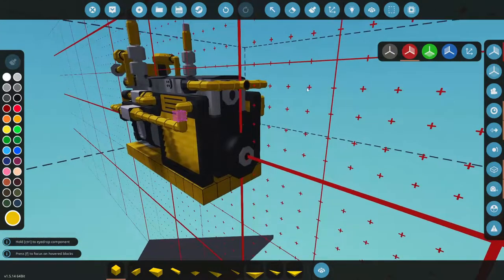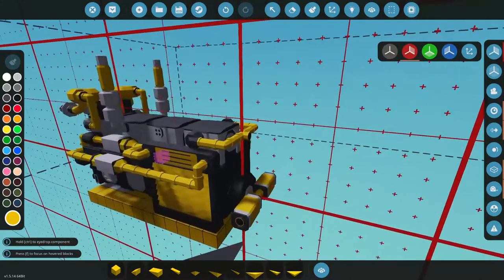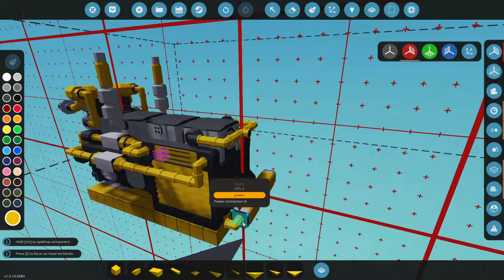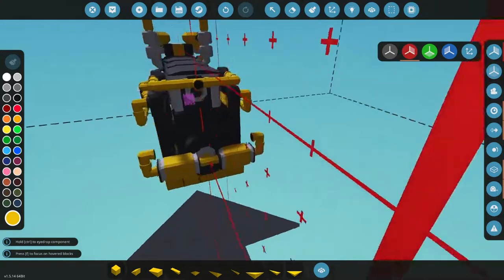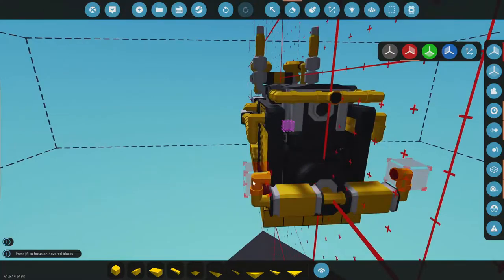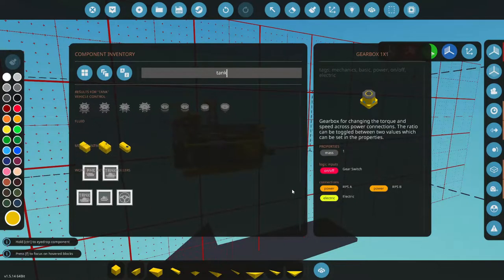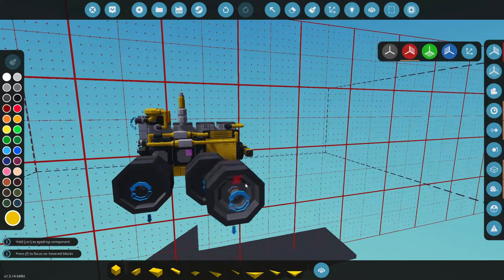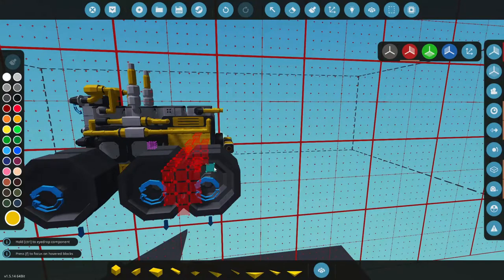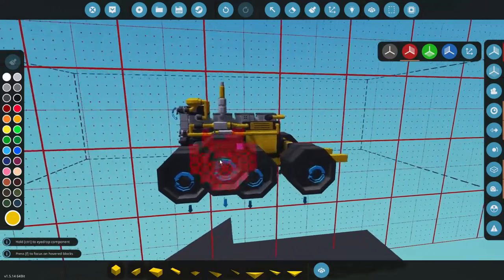I'm going to need to separate the power — that power is going to need to go into two clutches at least. Easy enough. Let's take that power back up and get some gearboxes — we'll just use the small ones. Let's think about what we're going to put on here. Should we do tank treads? Let's do tank treads. These big boys will look good on here. We'll need to build ourselves a frame here to start working off of.